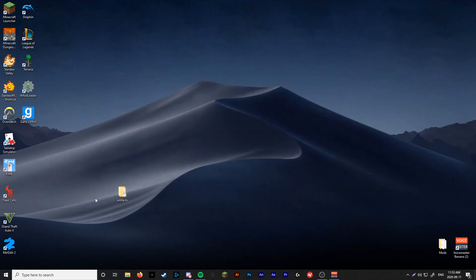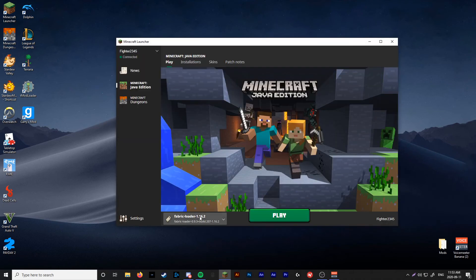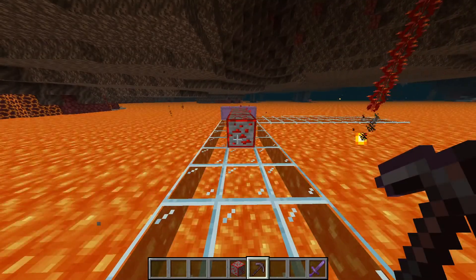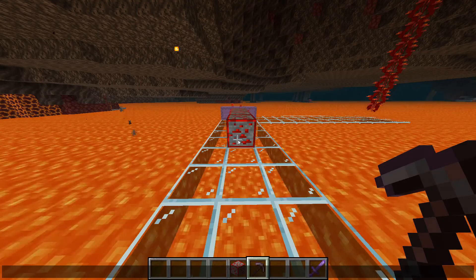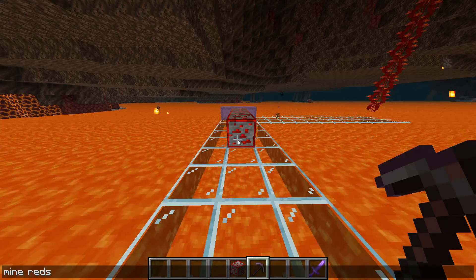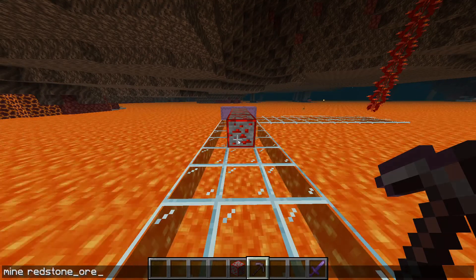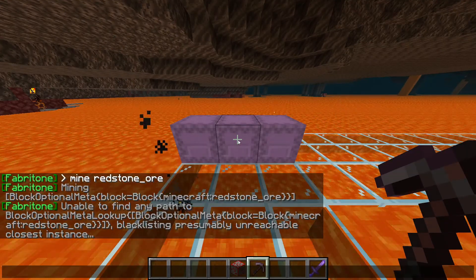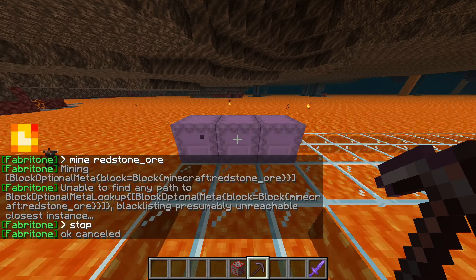So you're going to want to close that, close that, delete the original file, and then go to Minecraft. Fabric loader 1.16.2 should be right there. Now let's just go in and test that it's actually working properly — press play. So now that you're in a Minecraft world, go into the chat and type 'mine' and choose what block you're going to do. For me, I'm going to put in redstone_ore. It may take a second — and boom, it's got it. You now have it installed. If you want to stop it, just type 'stop' and it'll do it.